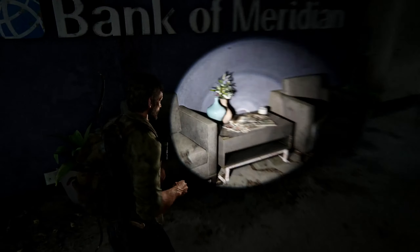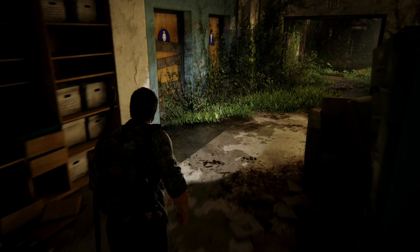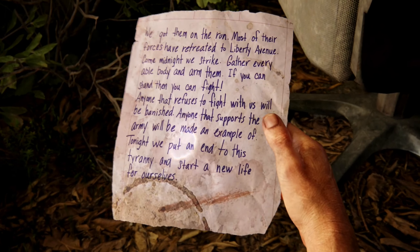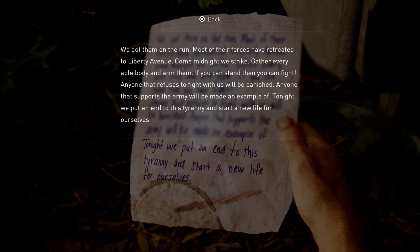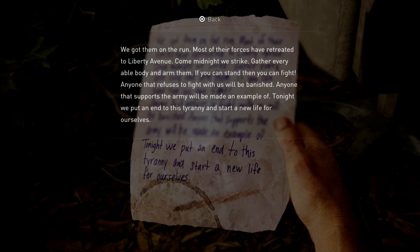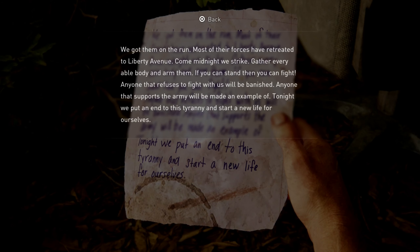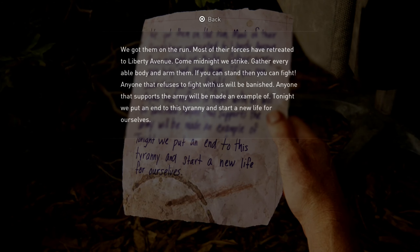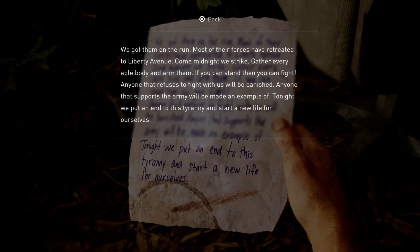Hello, you beautiful people, and welcome back to Let's Play The Last of Us Part One, where we are going to head out of this building. We had a little confrontation with three guys — one we easily took down, which was cool. In-game: most of their forces have retreated to Liberty Avenue. Come midnight, we strike. Gather every able body. Anyone that refuses to fight will be banished. Tonight we put an end to this and start a new life for ourselves.